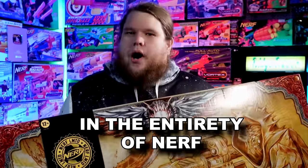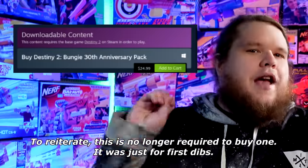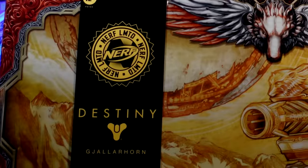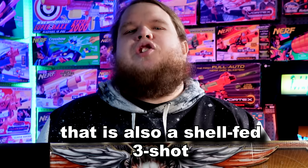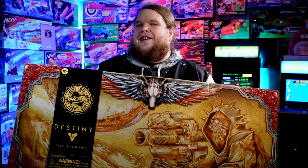The Nerf Destiny 2 G-Horn is one of the biggest, most expensive blasters in the entirety of Nerf. Its initial pre-order window required you to have bought DLC for Destiny 2 and unlock the weapon in-game for first dibs — priced at $185. But if you're not a Destiny 2 fan, it's a big rocket launcher that's also a shell-fed three-shot mega dart shotgun, and that's why I wanted to look at it.